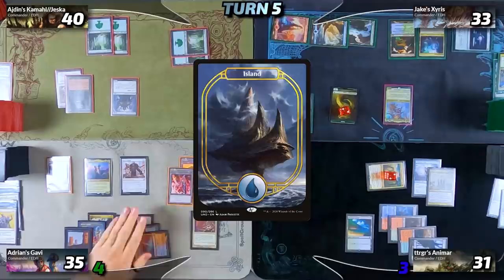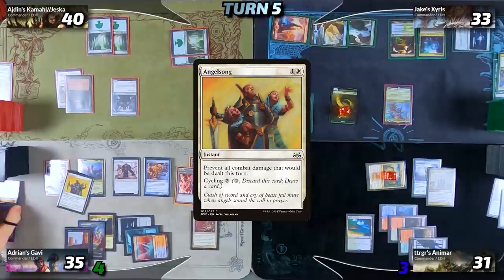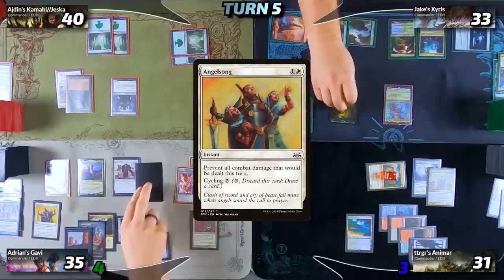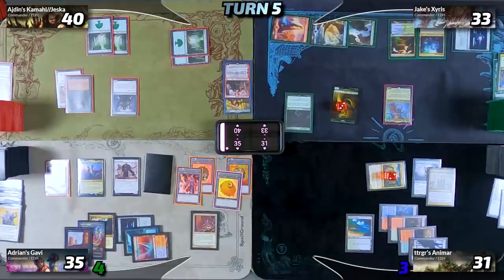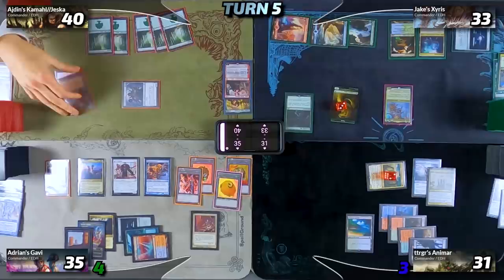We move to my turn. I play a basic Island as my land for turn, then tap for four and play Archaeomancer — I get to buy back my Angel Song. Then I cycle Angel Song for free, triggering Astral Drift: I exile my Archaeomancer, Jake makes another snake when I draw a card. I forget about my Valiant Rescuer and Gavi triggers, but at my end step Archaeomancer re-enters the battlefield, I buy back Angel Song, and pass the turn to Idan.